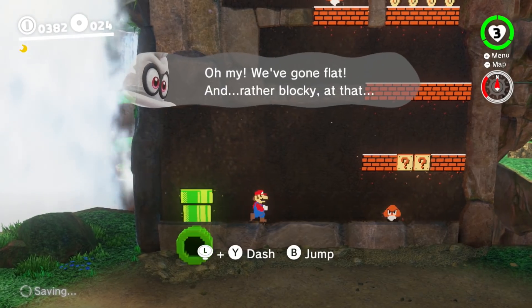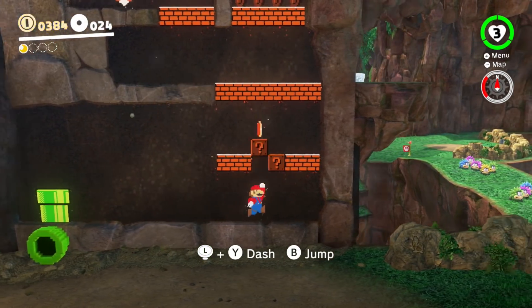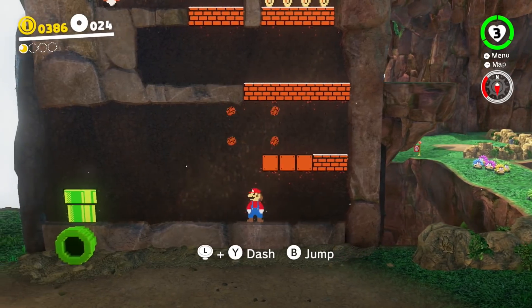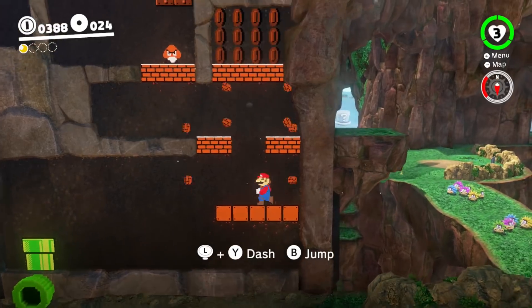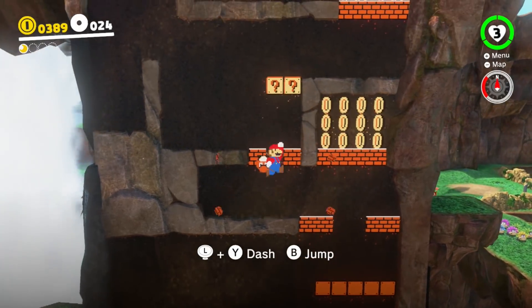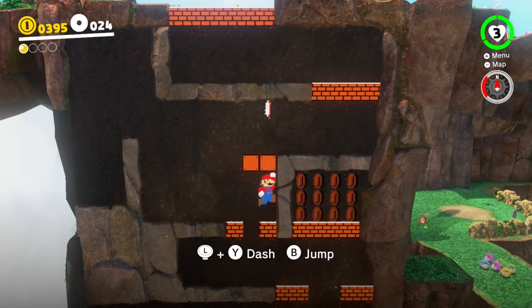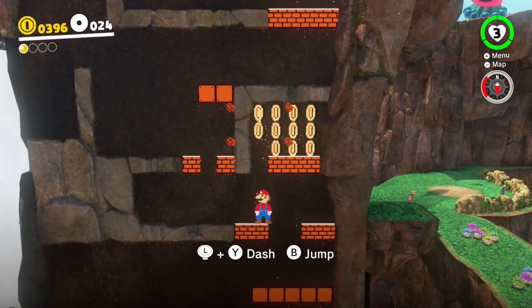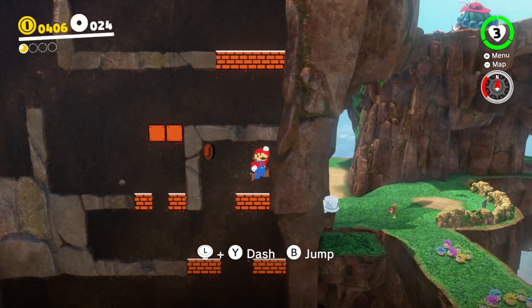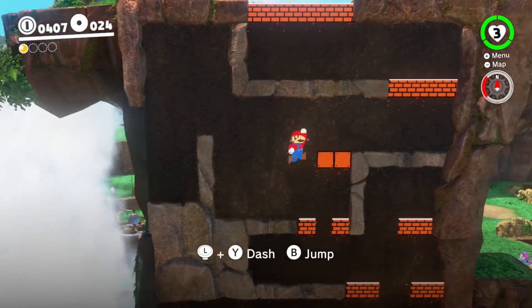We've gone flat and rather blocky at that. Let's go and jump on the Goomba. This is like a nice little throwback to some of the older Mario games. I love 3D Mario games, but there's something just special about 2D Mario games as well — they're just much more streamlined. I hope there's a bunch of moments like this throughout the entire game.